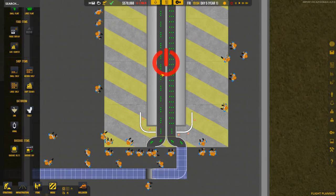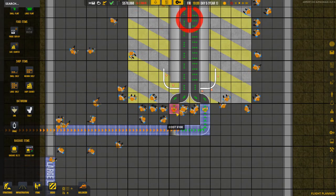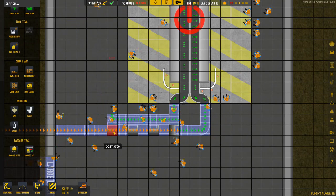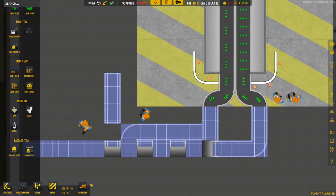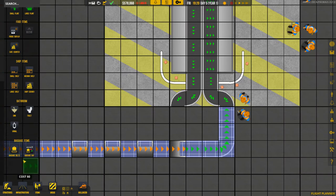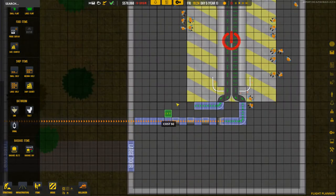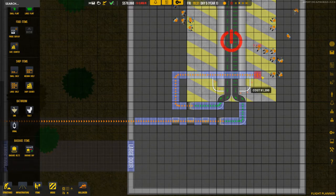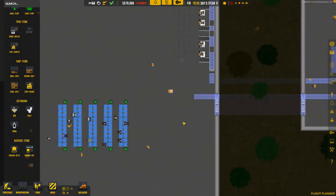This area here is where luggage comes out after people have landed and want their bags back. There's a bit of bugginess with the placement — it's not perfect yet. The important thing is that belts cannot cross each other at all; not even an above-ground belt can cross over an underground one. So we route them carefully — go straight a bit, then around. You can place the baggage claim area wherever you want; in this game it's fine to have it in the check-in area for now.